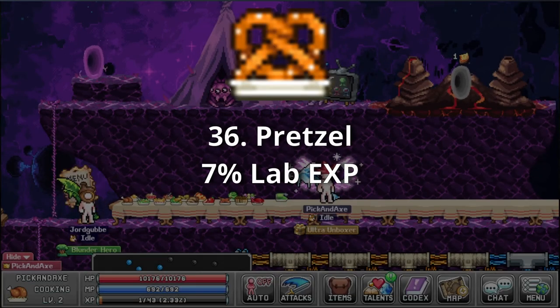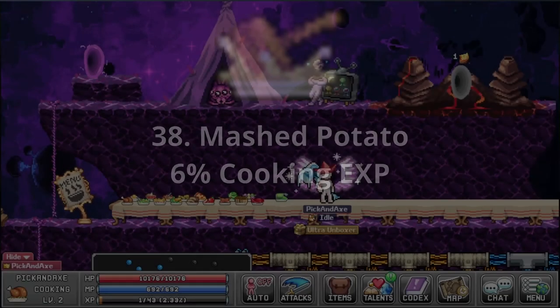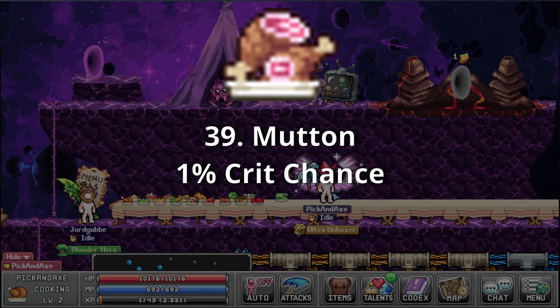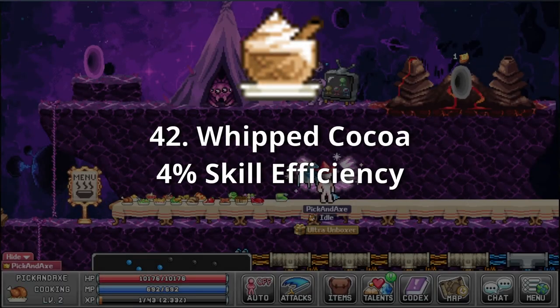Pretzel — 7% lab XP. I love pretzels; people really be sleeping on the versatility they bring to the table. Sea Urchin — 1% critters from traps. At least one person watching this has eaten one of these. Mashed Potato — 6% cooking XP. This nutritious meal reminds me of the mashed potato monster from Eidolon, the video game. Mutton — 1% crit chance. This is a real man's meal. Wedding Cake — 2% pet fighting damage. Imagine getting married — so cringe. Eel — 1% line width in the lab mainframe. The younger sibling of the Loch Ness monster is real, but no one really cares. Whipped Cocoa — 4% skill efficiency. Why is this being served on a plate? Was the cup not good enough for you?